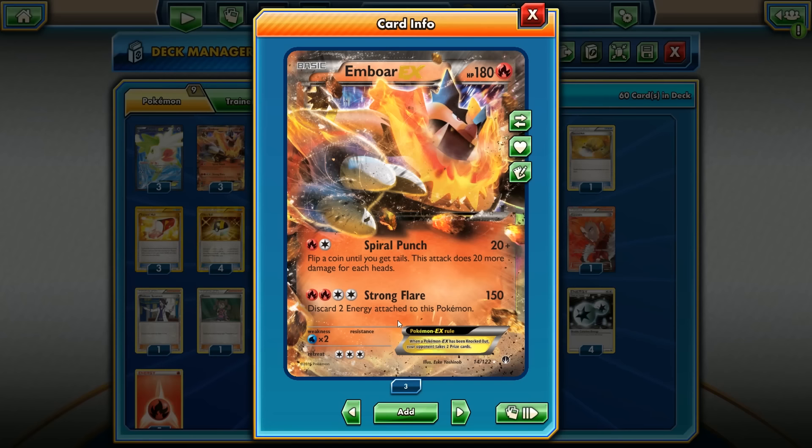We all know Burning Energy exists, so you can discard two Burning Energies with Strong Flare and get them right back — that's awesome. A couple things you may want to discard and not want back is if you're playing against Lugia EX, Evil Tall EX, or Mega Mewtwo Y — you don't want those energies back since they deal an additional 40 damage.